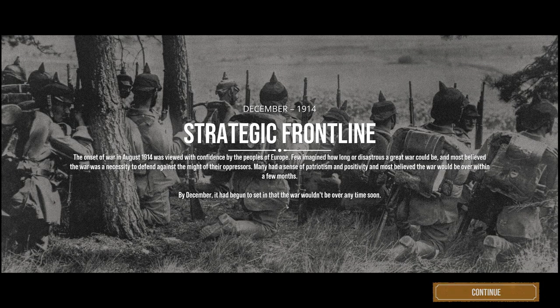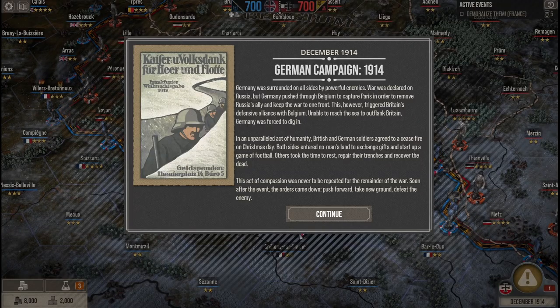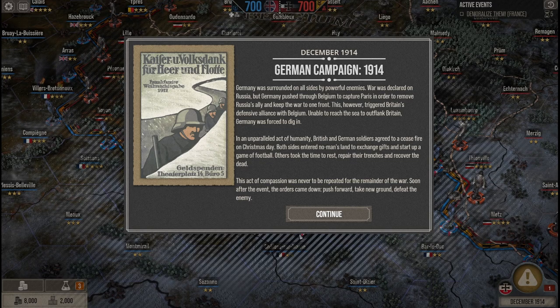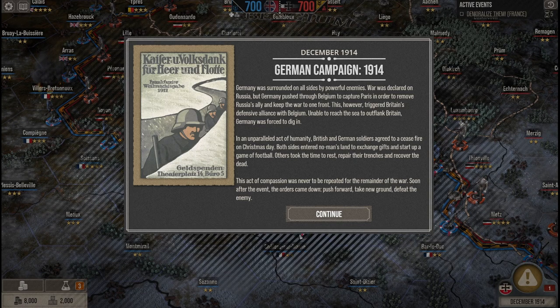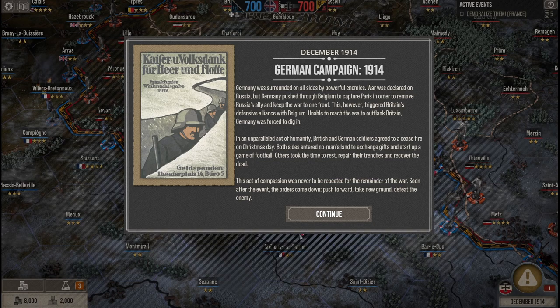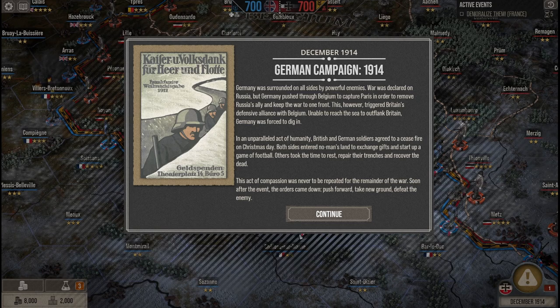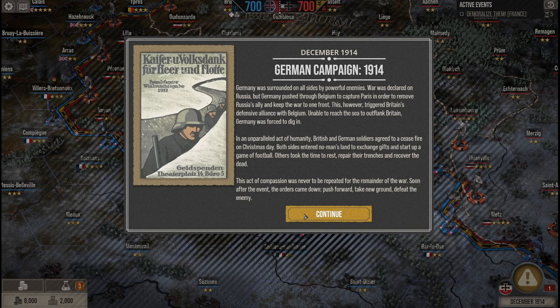I'm going to skip through the cutscene here — it is quite long and seemed a little buggy. Here we have the German campaign 1914. Germany was surrounded on all sides by powerful enemies. War was declared on Russia, but Germany pushed through Belgium to capture Paris in order to remove Russia's ally and keep the war to one front. This triggered Britain's defensive alliance with Belgium. Unable to reach the sea to outflank Britain, Germany was forced to dig in. In an unparalleled act of humanity, British and German soldiers agreed to a ceasefire on Christmas Day. Both sides entered no man's land to exchange gifts and start up a game of football. Others took the time to rest, repair their trenches, and recover the dead. This act of compassion was never to be repeated for the remainder of the war. Soon after, the orders came down: push forward, take new ground, and defeat the enemy.